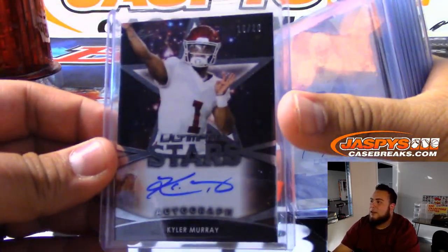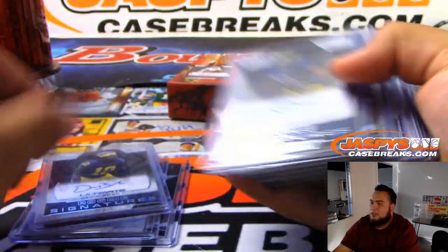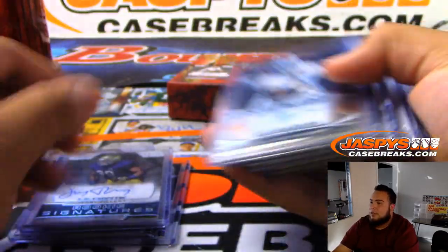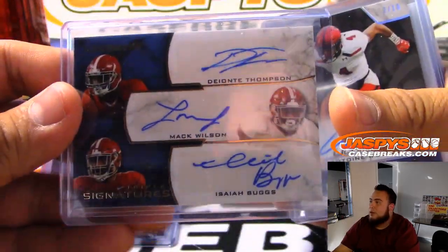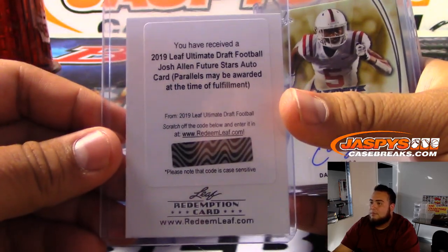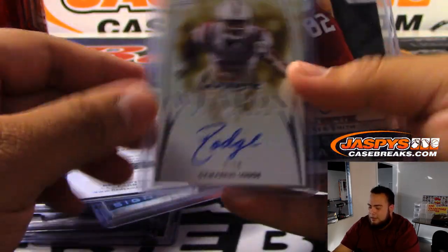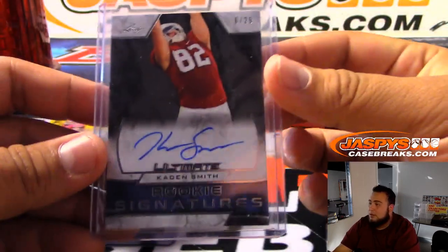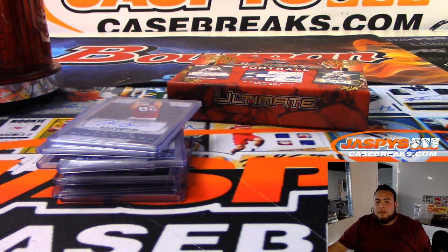There you go, guys. Just a quick recap of the hits that came out: Kyler Murray, printing plate one of one, Devin Bush, Jerry Tillery, Anthony Ratliff-Williams, triple autograph, Antoine Wesley, Josh Allen, DeMarcus Lodge, and Caden Smith. So let me quickly input these names into the randomizer.